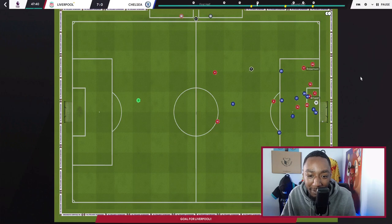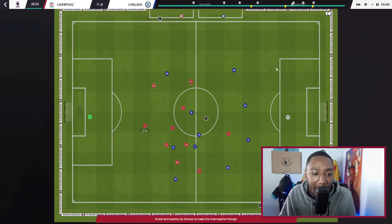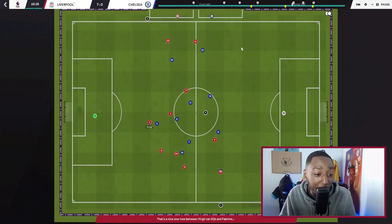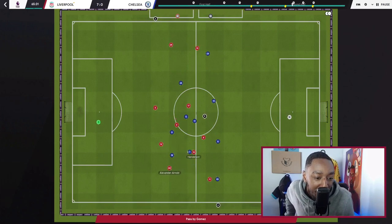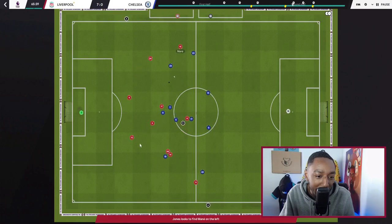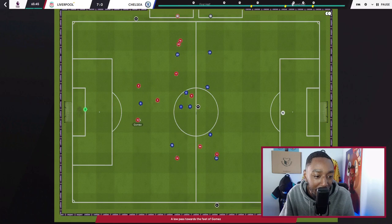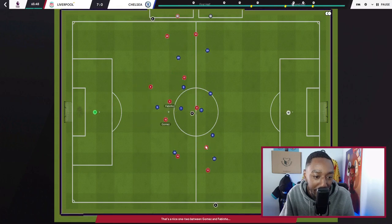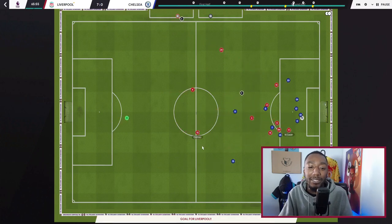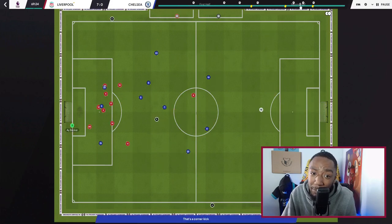Henderson plays a wonderful ball — Robo, Jones, Robo — and that's a goal. For another goal: Van Dijk, Gomez, Trent — we lose the ball to Kanté and immediately win it back. Gomez, Jones, Mané, Van Dijk, Gomez — a nice patient build-up, keeping the ball short. Fabinho, Gomez — and he plays a lovely ball to Salah for a typical Liverpool finish.